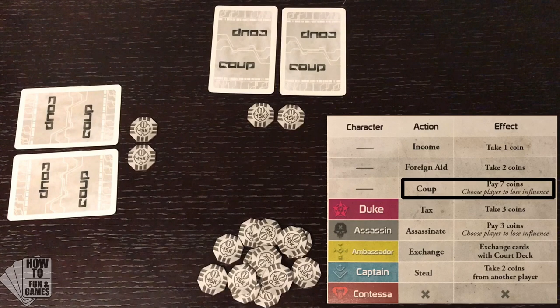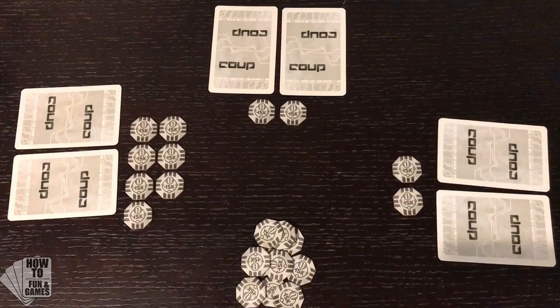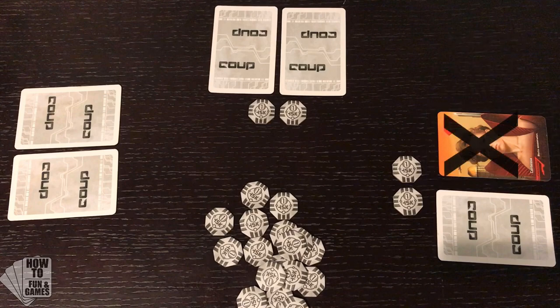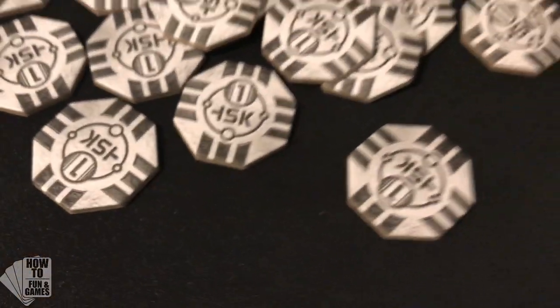In this case, the player cannot choose to coup as an action because they don't have seven or more coins. However, if the player did have enough coins, they could choose to spend seven of them to coup, which means they can select any other player to lose one influence or one life. This action cannot be blocked. The other player must choose one of their cards and flip it face up on the table — this card is no longer in play. If a player has ten or more coins at the start of their turn, they must coup as their action.